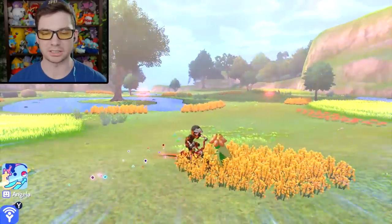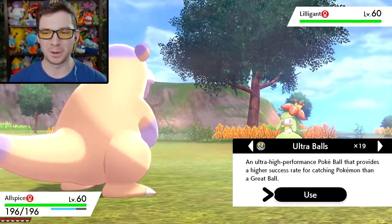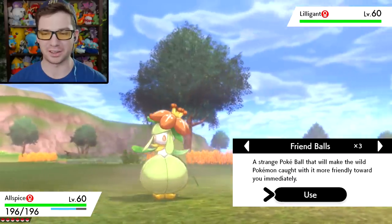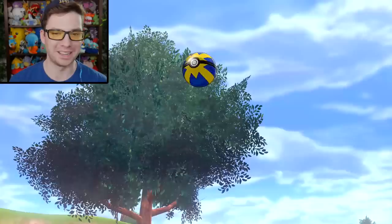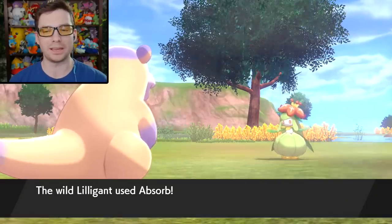It's so strange seeing a Galarian Slowbro without a shell on the tail — just seeing what it looks like without that — it's a trip. Oh my God, why are these Pokemon breaking out of crit captures? That's illegal. I'm gonna have to buy more of these before too long.